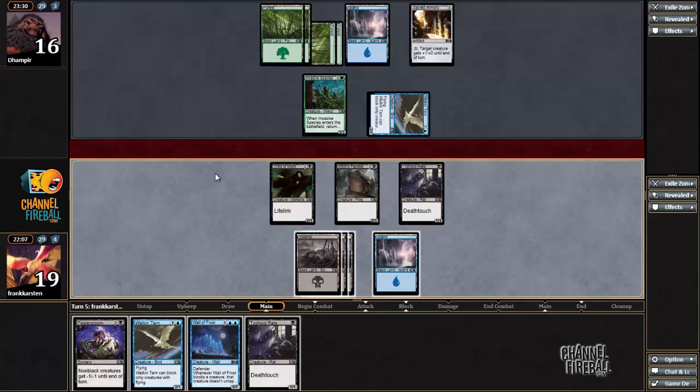I remember seeing some Peel from Realities in the draft, so I'm just going to put my opponent on Peel from Reality here. If I attack with everything, he's just going to block most likely. Maybe he was putting me on Necrobite, and thinks he can block and just bounce his guy. So if he blocks Child of Night, I play Faster Gloom afterwards. He will bounce any one of these guys — and my Witch's Familiar — and that is not an exchange I am very happy about.